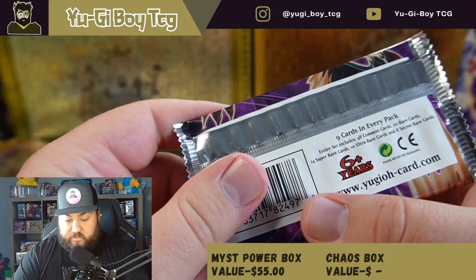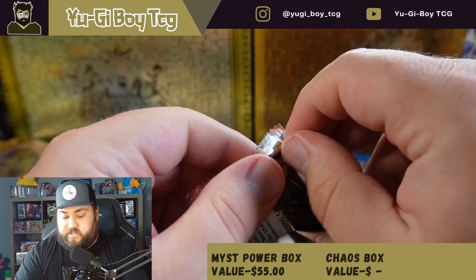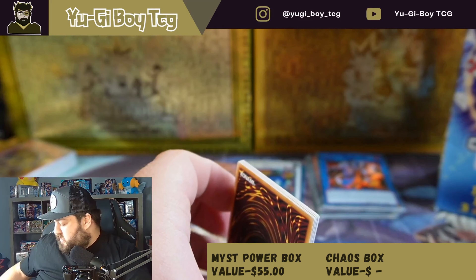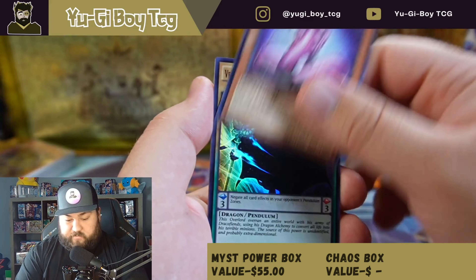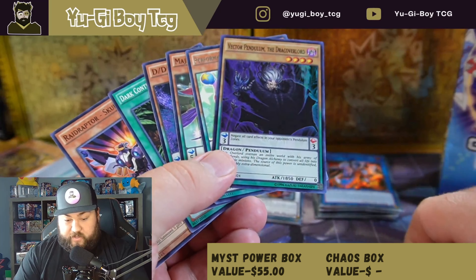Dimension of Chaos — I'm trying to think what's in it; this is a good set. Is Thunder Dragon Colossus in this set? I think there are some decent cards, but we did not pull one obviously, so nothing very good in there.